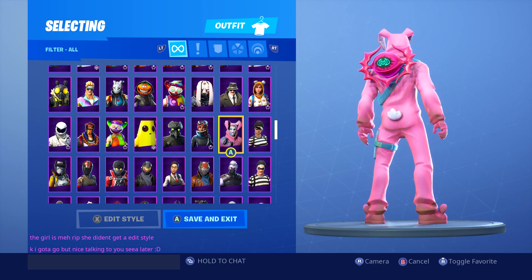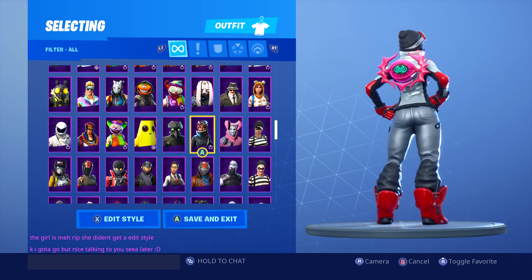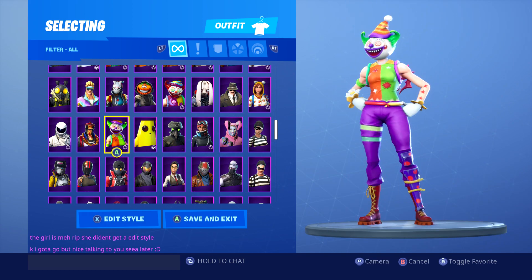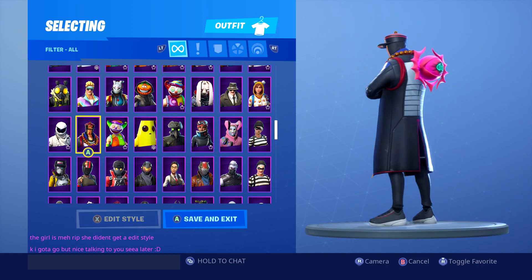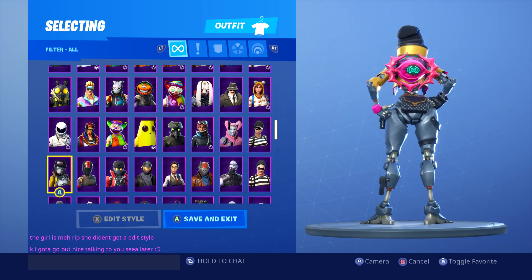Rabbit Raider - that's not a bad combo actually. It suits the pink skins and that's it. So I'll flip through and if we see a pink skin we'll stop, but we'll see if we've got any surprises on the way.